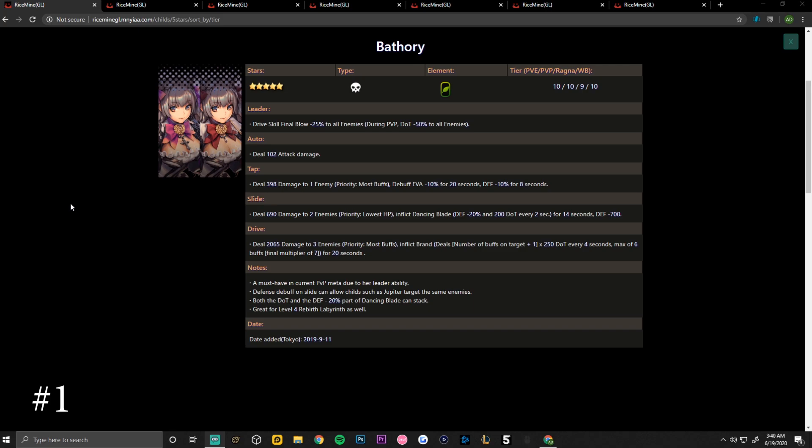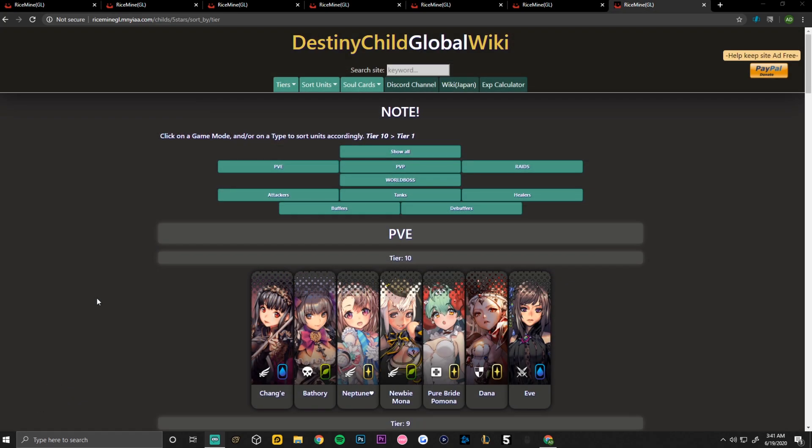Her drive skill deals 2065 damage to three enemies with priority to most buffs, inflicting brand — deals number of buffs on target plus one times 250 damage over time every four seconds, max of six buffs for a final multiplier of seven — for 20 seconds. Notes: Battery is a must-have in the current PvP meta. Her defense debuff and slide allow childs like Jupiter to target the same enemies. Both the damage over time and defense minus 20 parts of dancing blade can stack, and she is great for level four rebirth labyrinth.